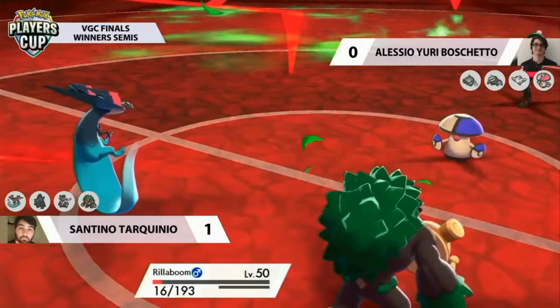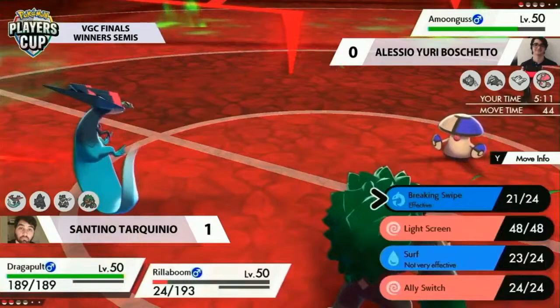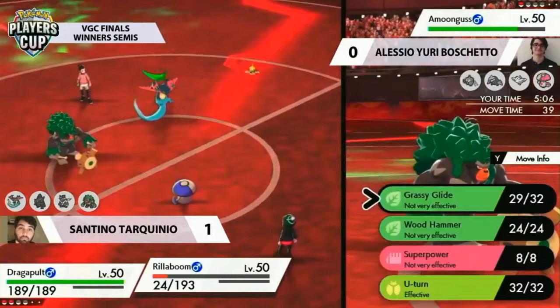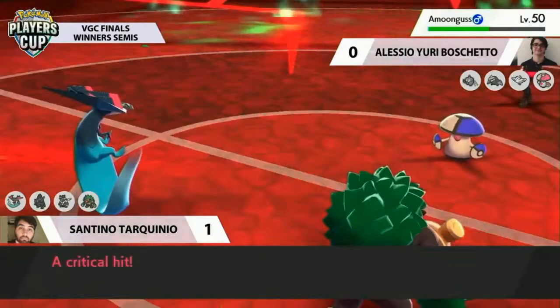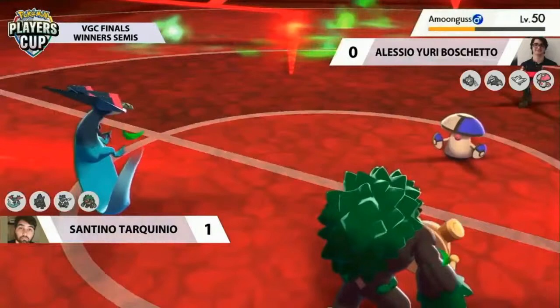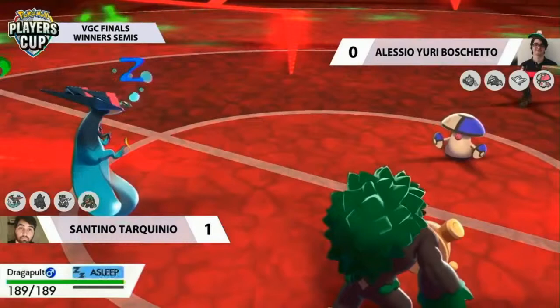Sludge Bomb comes out but doesn't manage the KO. Amoongus usually tries to slow things down with Spore, but Sludge Bomb is able to do huge damage to Rillaboom. Breaking Swipe is going to be very slow at dealing with Amoongus, but it's certainly a way out. Rillaboom keeps Grassy Gliding — good damage overall with the critical hit. Amoongus may be able to swing this back, but it'll be really slow. The Breaking Swipe damage is starting to add up.